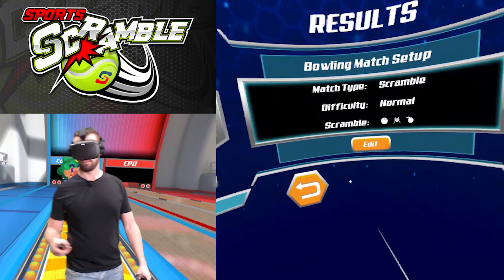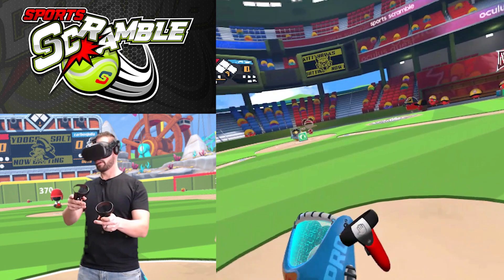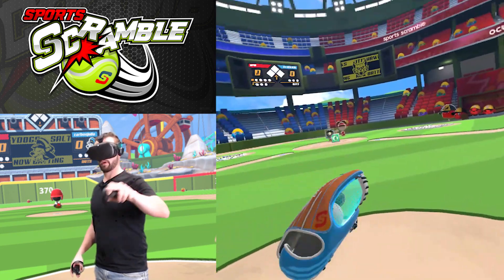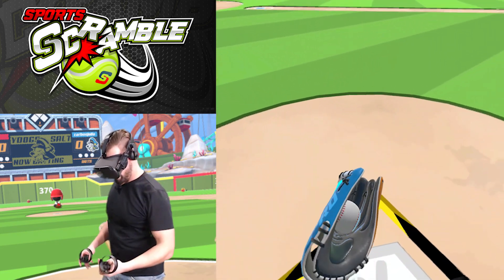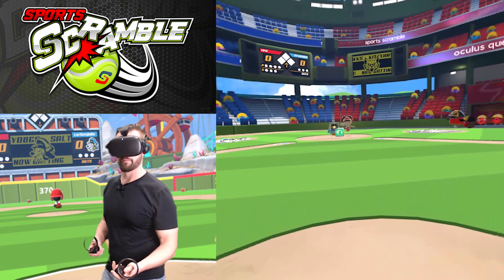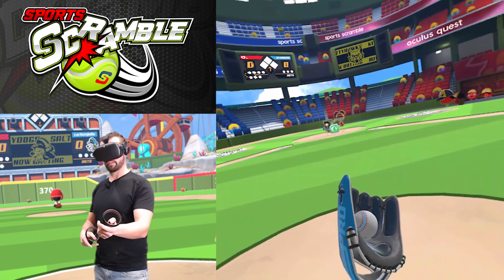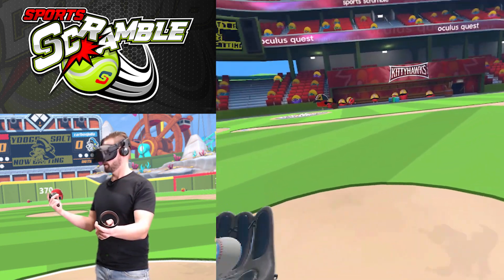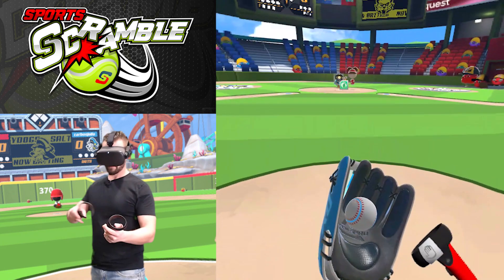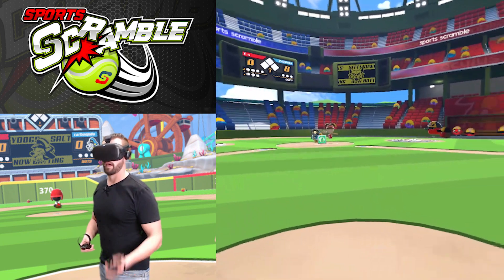Let's do the last one, which is baseball. Here we are in baseball mode with scramble on. The trigger button is used to catch the ball — the catcher throws it to you, you catch it with your hand, then you open your glove and use your other hand with the trigger to pick up the ball and throw it. The joystick on your left glove hand lets you pick where you want to throw. Your throwing motion determines speed, not the angle — that's what the joystick is for, which I appreciate because throwing in VR is still not the best.